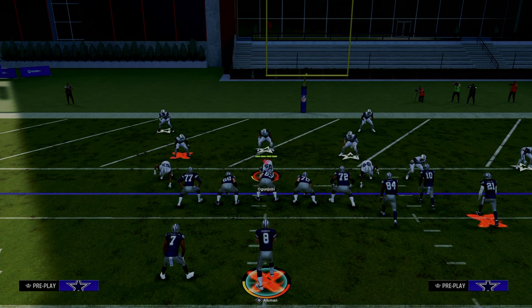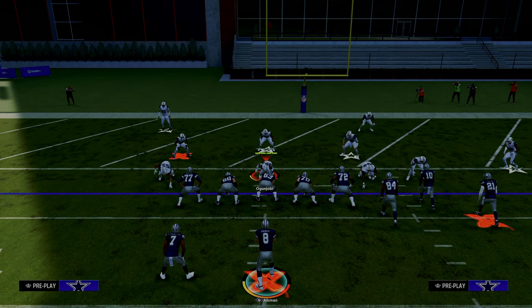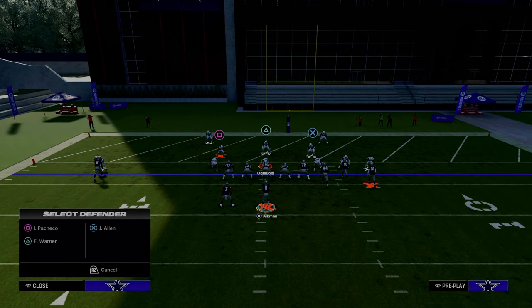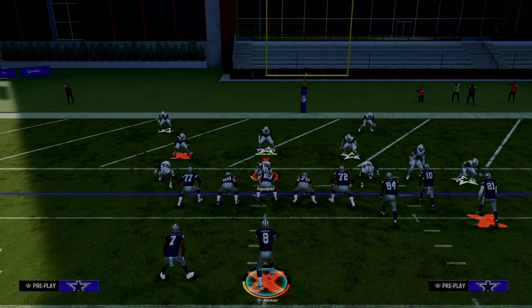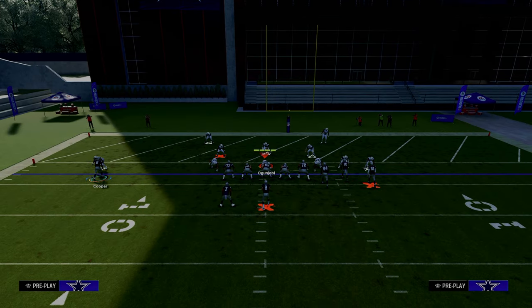One of the most difficult things to do in Madden 24 is score touchdowns in the red zone. It is literally an entire defensive strategy this year to basically play bend-don't-break defense all the way up and down the field, and then once you get into the red zone, to essentially try to stop you at that point because it is so difficult to pass, and if you can stop the run it's really hard to score in the red zone.